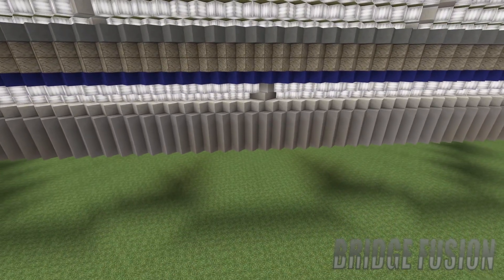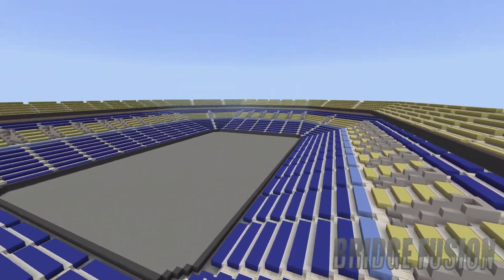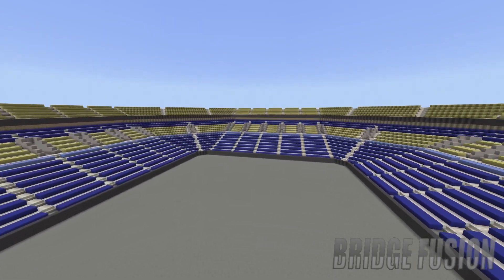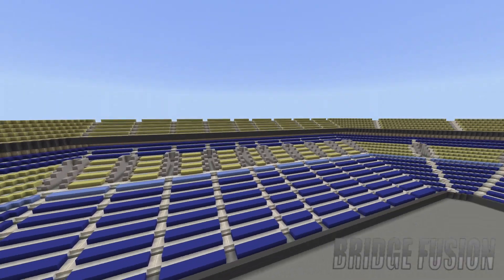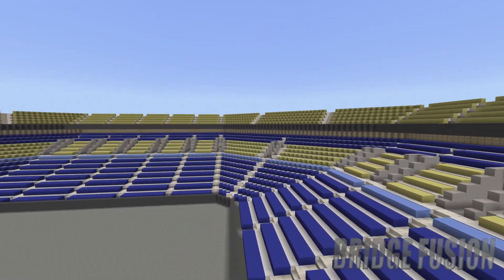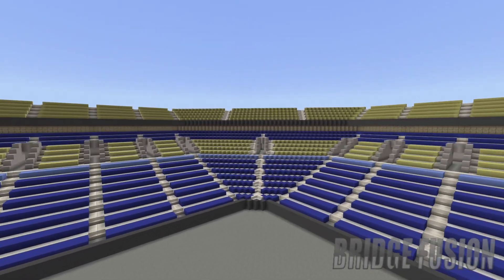Let's get into the stadium - in 3, 2, 1, boom! Here it is, here is the inside of how it's looking for the Alamodome here in my Minecraft world. As you can see, we do have all of the entrances for the fans to get in on tier 1.